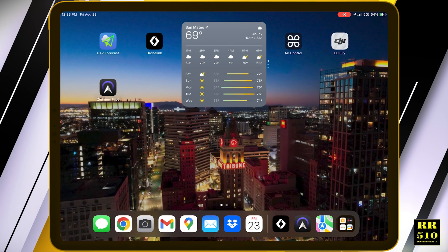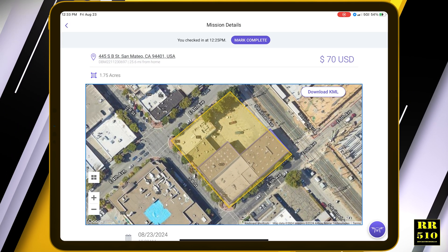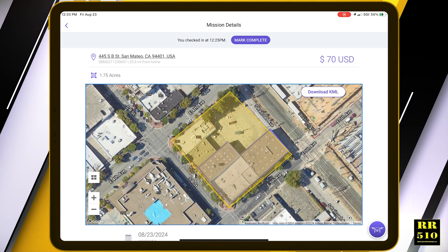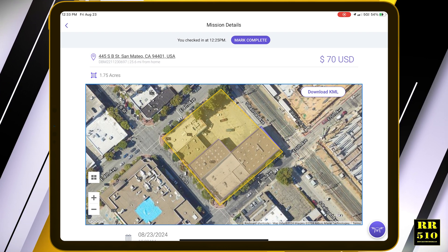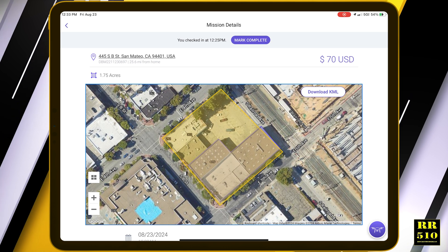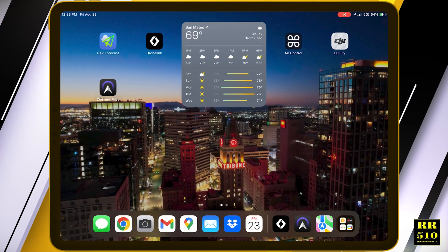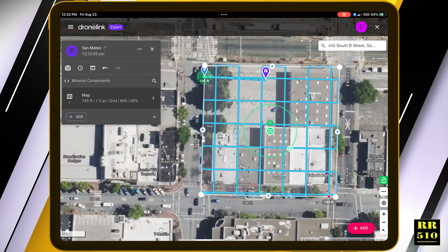I'll go back and compare with SightView what they had. They basically just want the yellow outline of the building, but I go a little bit more to make sure I get enough images. Like I was saying, the purple area is where my roof inspection will be — building 445. That's just to verify. That's basically how I set up my map.